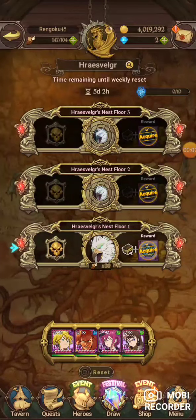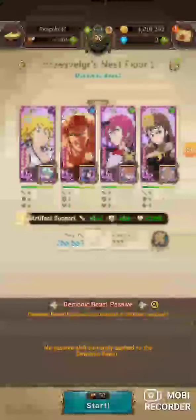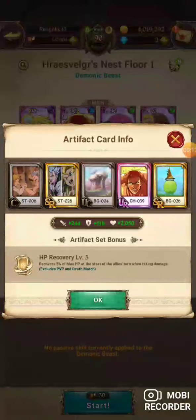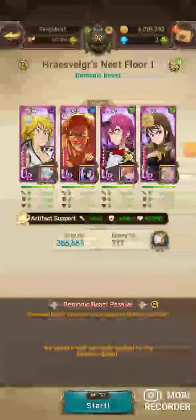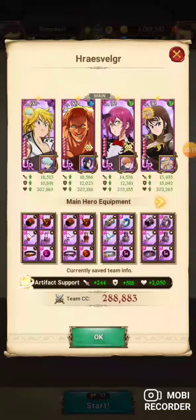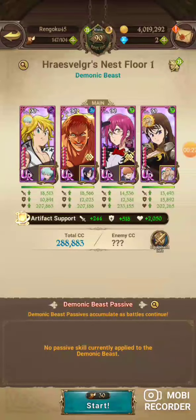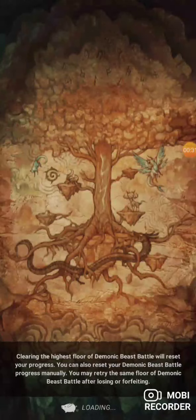This is a guide using this specific team since traffic is wanting it, I'll show it for him. You want to make sure for this team to work you have to have the healing artifact set. If you do not have it, this team will not work. Here's the gear: attack, crit on Melee, and HP/defense on Gother and Deanne.